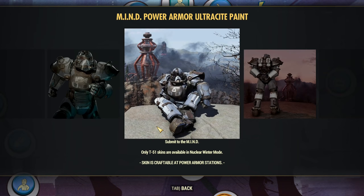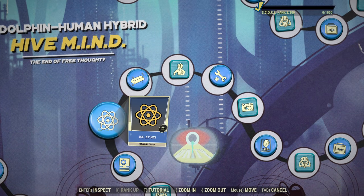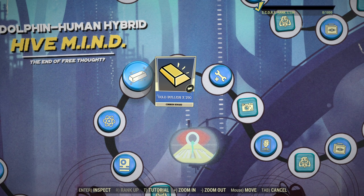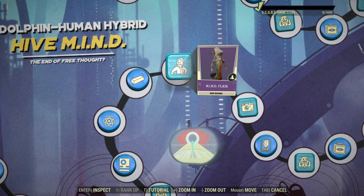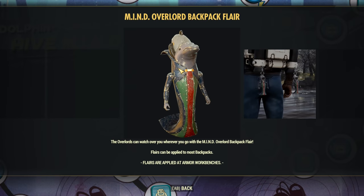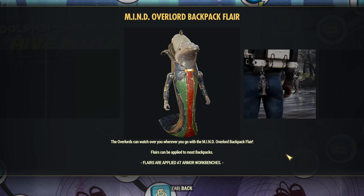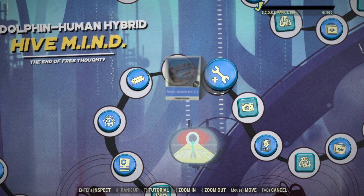Then we have Ultrasight Paint. After that, more Script 250, more Atoms and Gold Bullion again. After that, Mind Flare — and I need to say, that's my favorite so far, obviously. That's my favorite flare for a backpack so far. It is so cool.